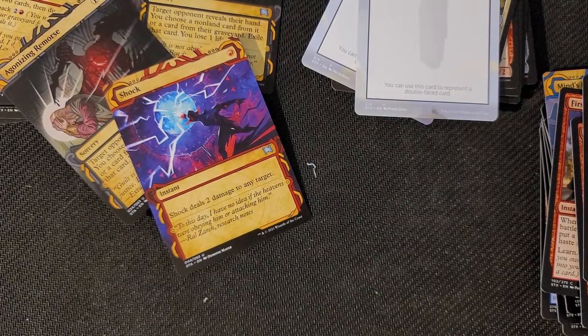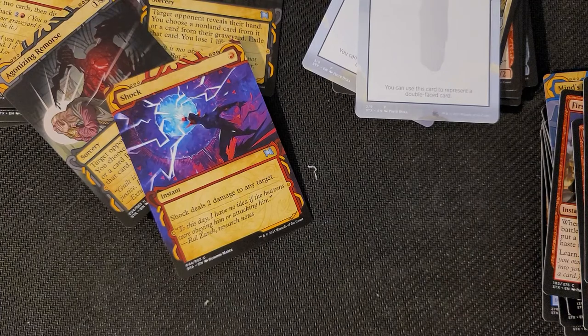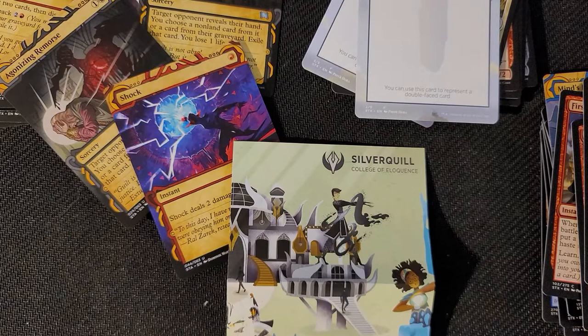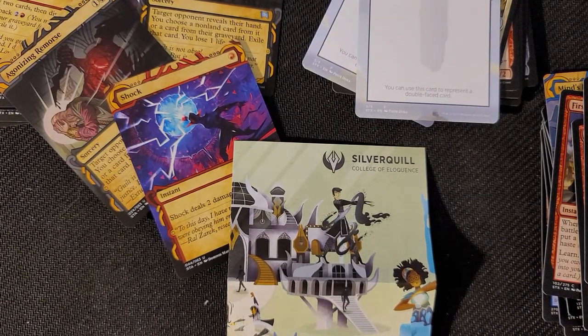What was the name of this box? This is the Silver Quill — the College of Eloquence — Magic: The Gathering cards. Guys, thank you so much for joining me, until next time.